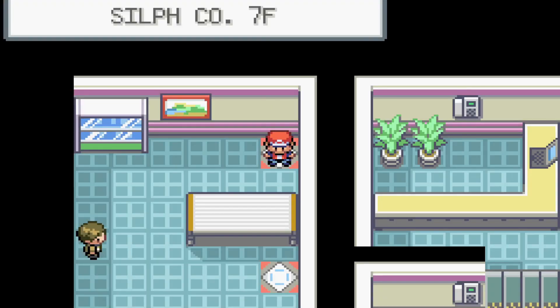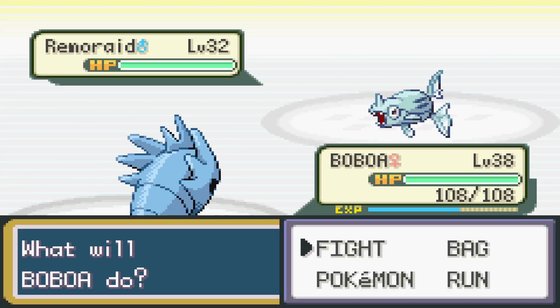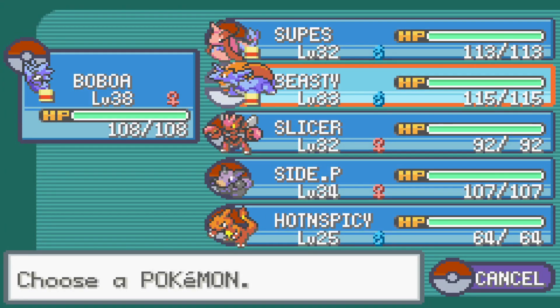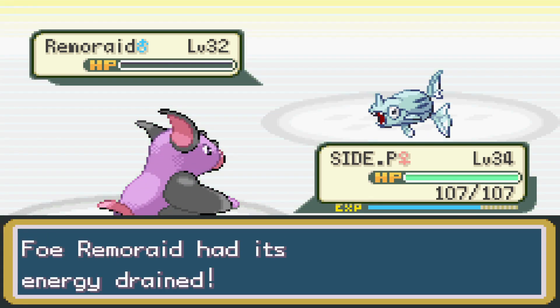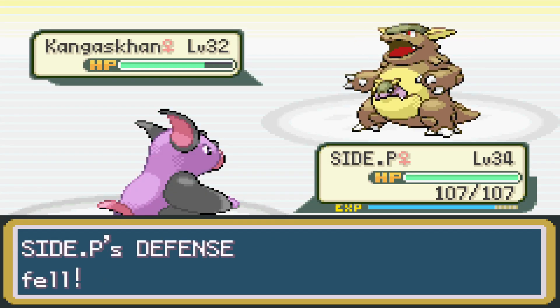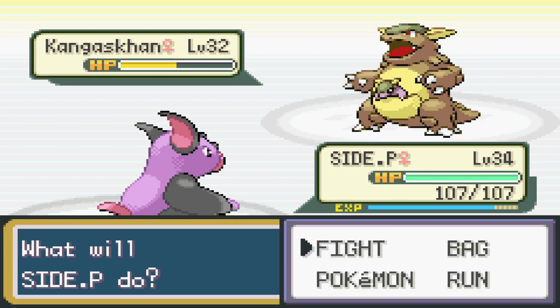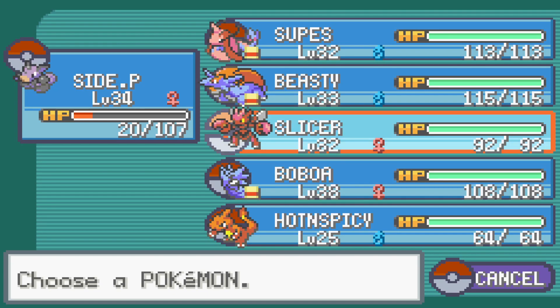With nothing left to do in Celadon, we finally take on Saffron City and head into the Silph Co. HQ. We go through all the floors, training all of our Pokemon and getting them as equal level as possible, mainly preparing for the next Giovanni fight. The best thing we could do was go floor by floor, get all the items we could, and battle all the Team Rocket members for as much XP as possible.